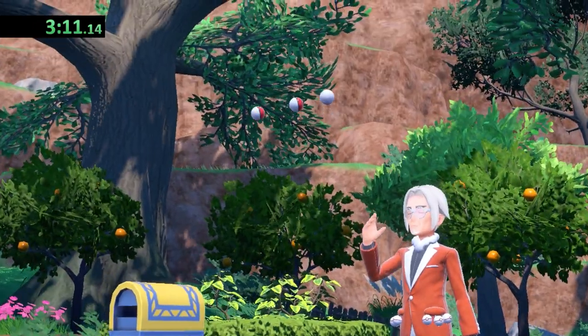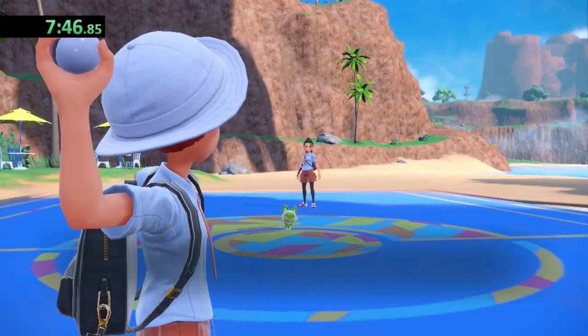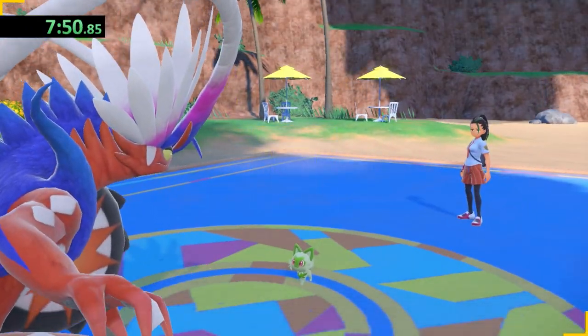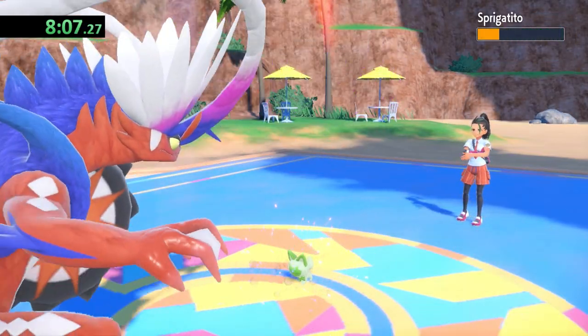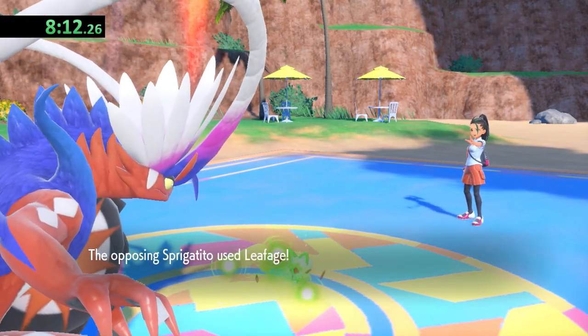Clavel shows up and offers me my first Pokemon, so I grab what appears to be a Fuecoco, but when I send it out into battle, it magically changes into Koraidon. There's something hilarious about how big Koraidon is next to Sprigatito — you can tell the camera angle for this battle was not programmed for a Pokemon this big.